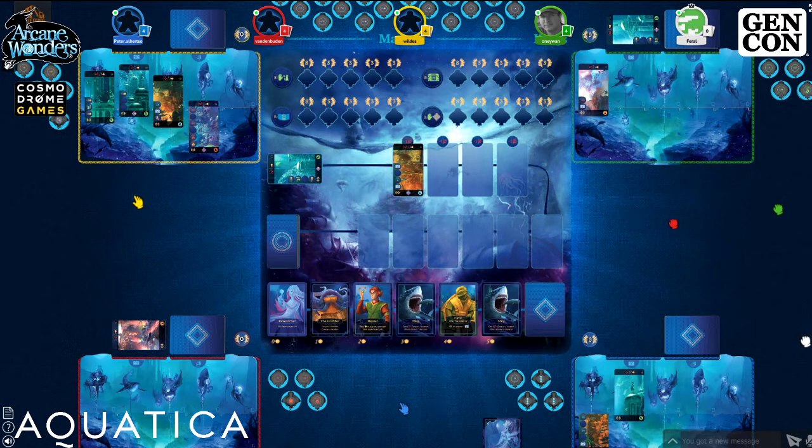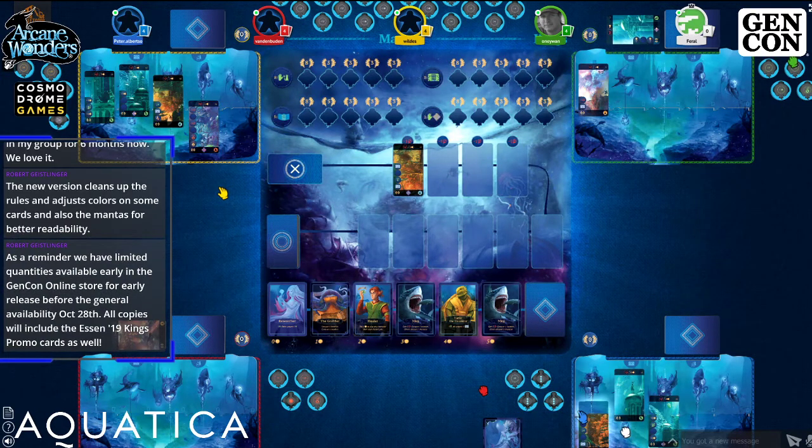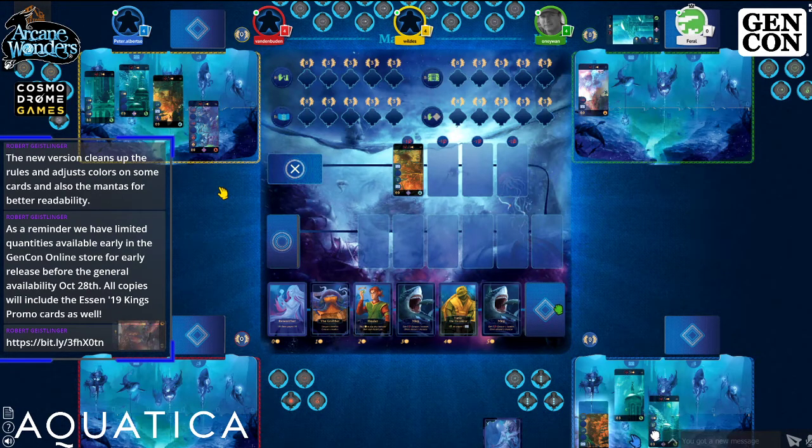Blue plays the Anglerfish to retrieve a card from the discard. Blue wants to raise using the Wave Teller's raise two bubble but realizes jumping to an empty stop bubble would be wasteful, deciding to use the raise action to push toward scoring instead.